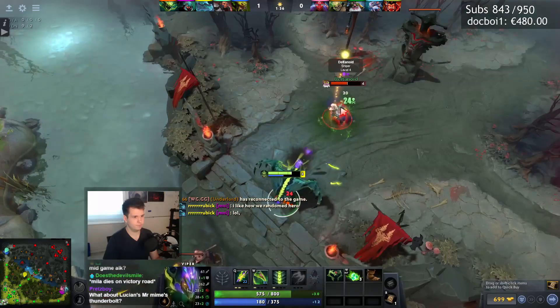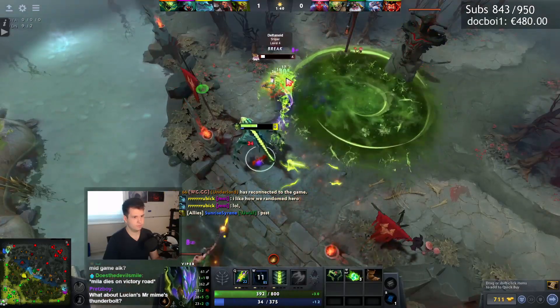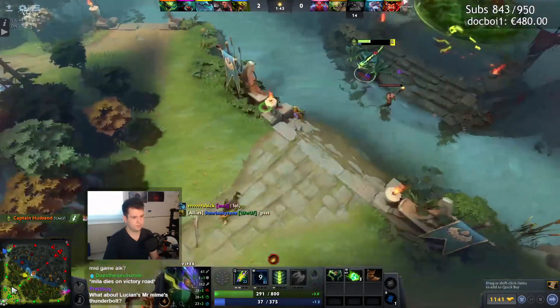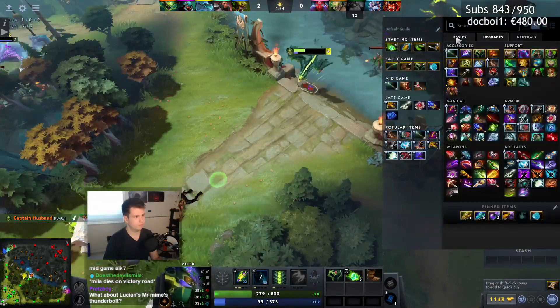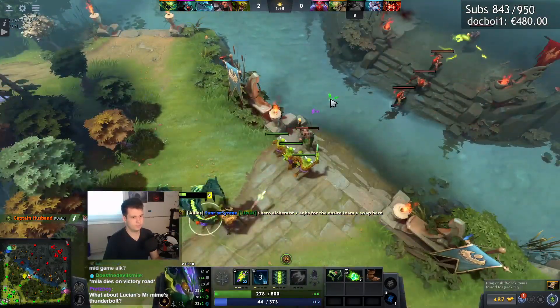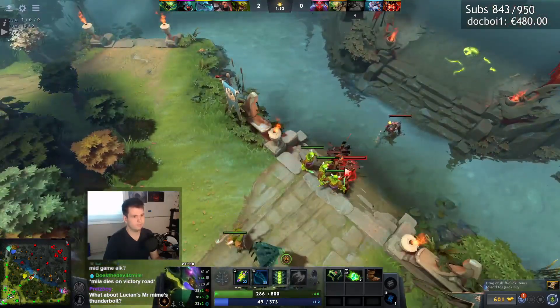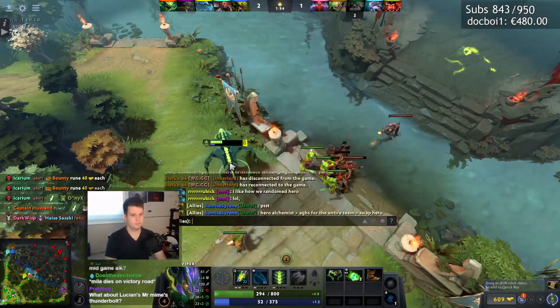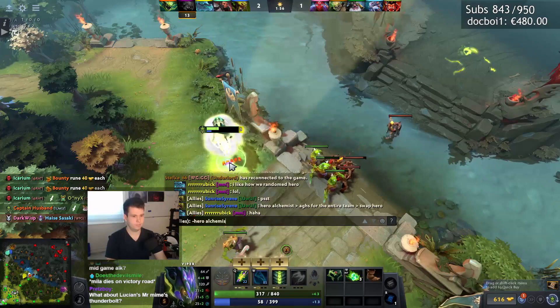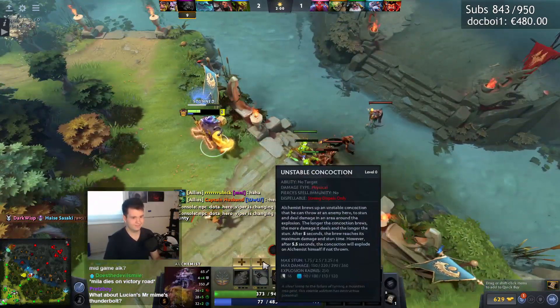There's a bottle. Hero Alchemist — Aghanim's for the entire team, and then swap hero. Yeah, right? That's some big brain stuff right there. So, hero Alchemist. This stuff really works!